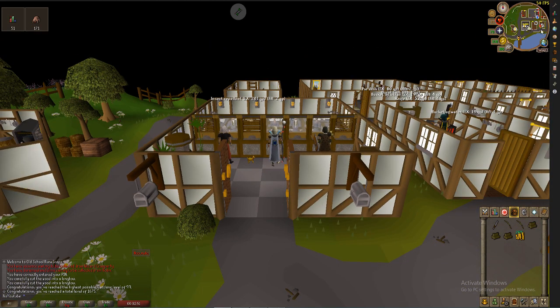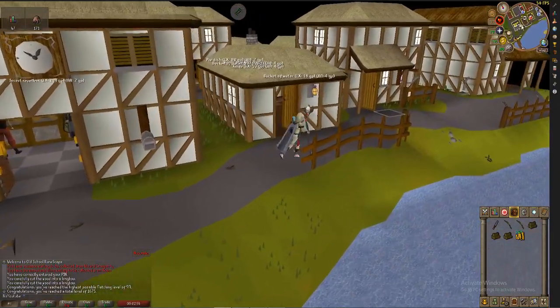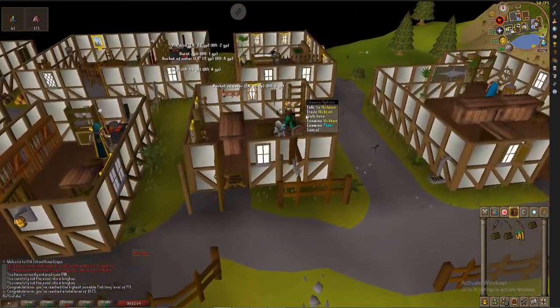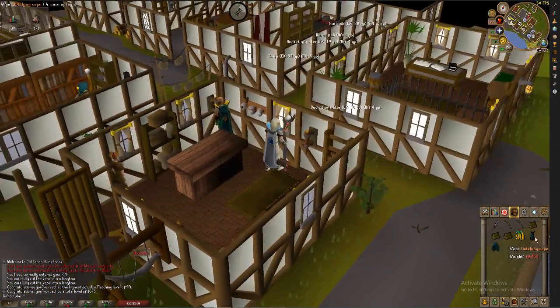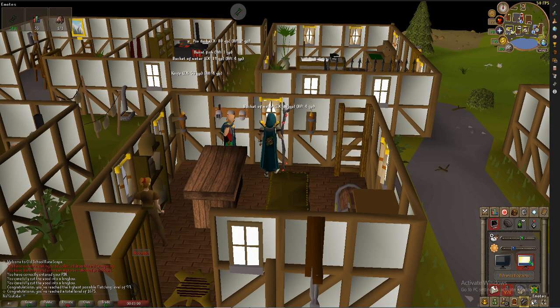The reason we're in Catherby is because the skill cape merchant is already over here somewhere. The shop is right over here, so let's go pick up the skill cape.